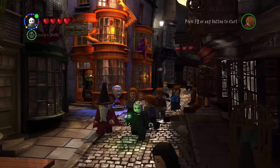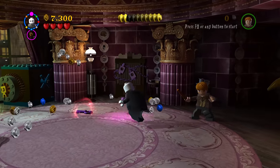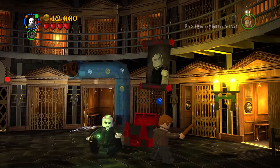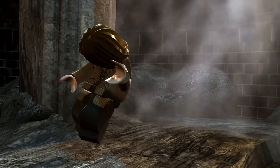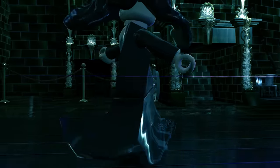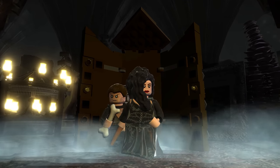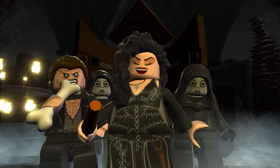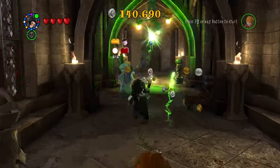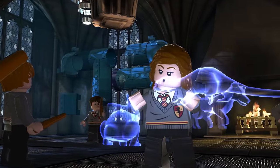This bald bloke known as Voldemort costs 25 million studs — the most expensive LEGO game character ever — and guess what? He doesn't even have all the spells; even the woman who killed Sirius Black does. Bellatrix Lestrange is the most powerful character in this game. At least she can send out a Patronus spell, unlike Voldemort. Even year fives know how to send out a Patronus.